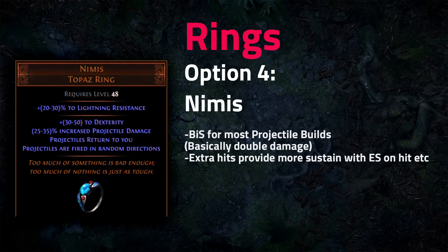Nimis is pretty insane on any projectile build and effectively doubles your damage on Lightning Strike or Molten Strike armor stackers. If you're playing a projectile build, definitely try to get one. The main stat to focus on is dexterity, since we already have so much increased damage that the increased projectile damage on the ring does essentially nothing.